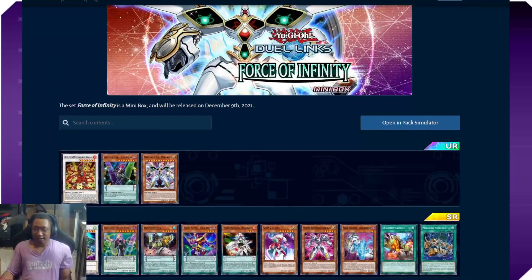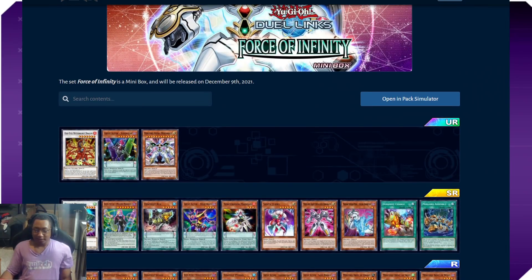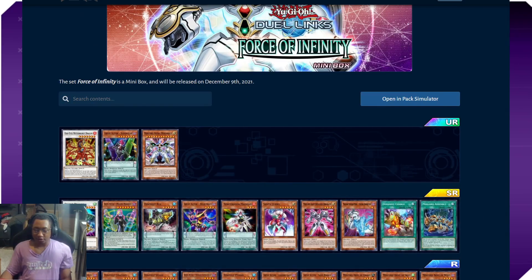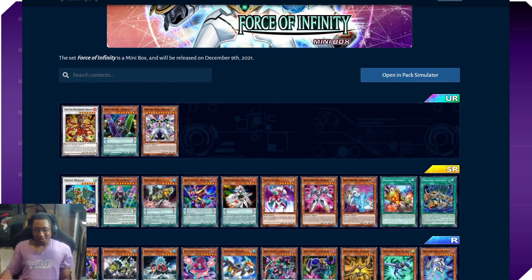With this mini box it seems like Konami is going with something a lot more focused — they're honing in specifically on three archetypes and giving us a little bit of support for each of them. The archetypes are not what I would call the most intriguing, but we shall see. The first archetype, which is the cover card of the box, is Mech Lords.